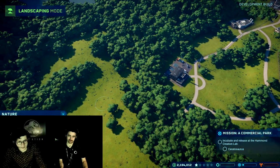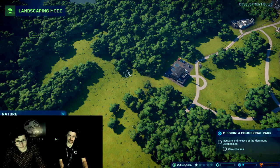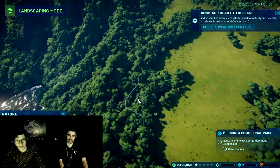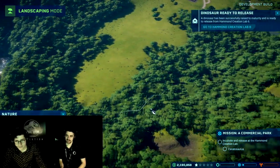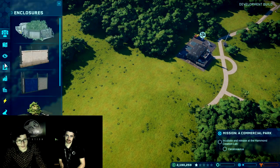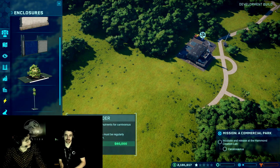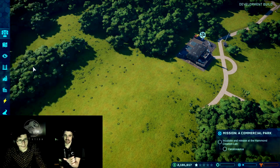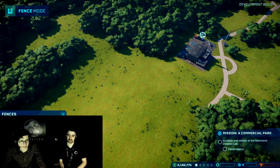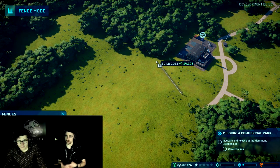This is my first time ever using this — I'm really curious to see how this all works. So this is the removing tool, just to remove everything. Is there a limit to the map? There is — it shows you the boundary as you approach it. I'll build the fencing first. At the moment you only have access to the light steel fence, but as you progress through the game you can get access to stronger fences and different types. As per the paths, spacebar allows you to perform curves.